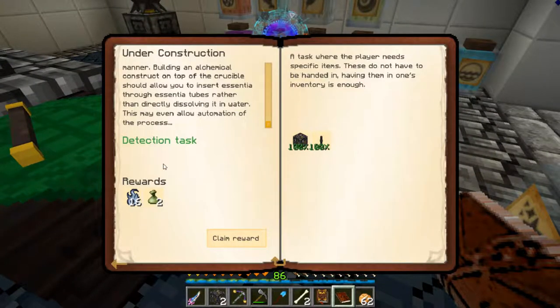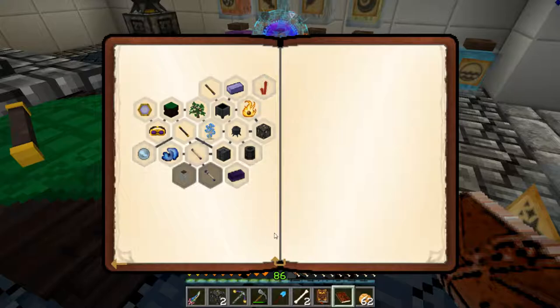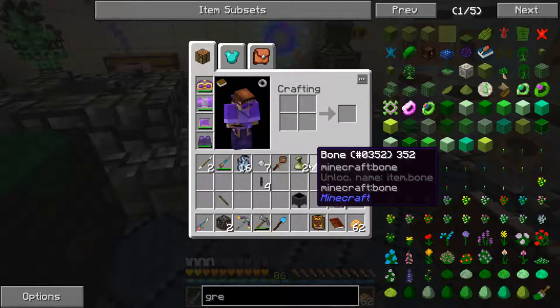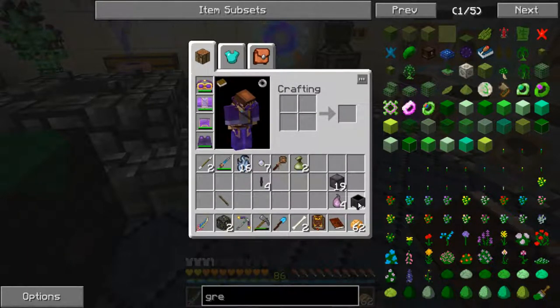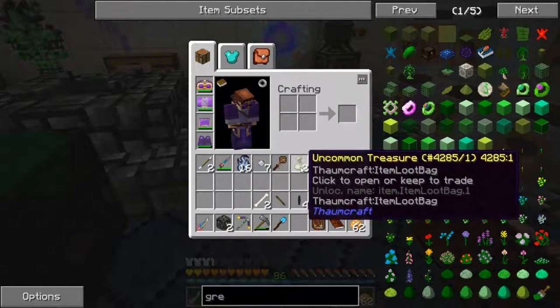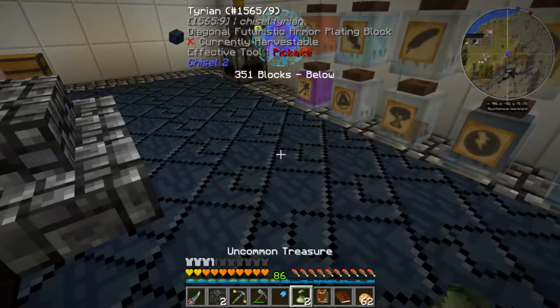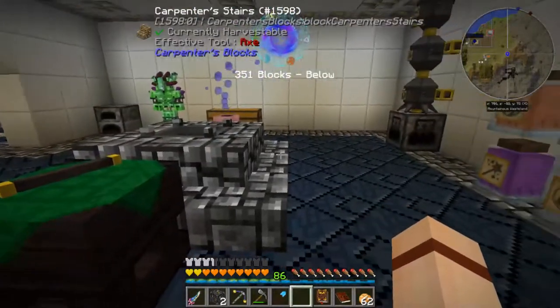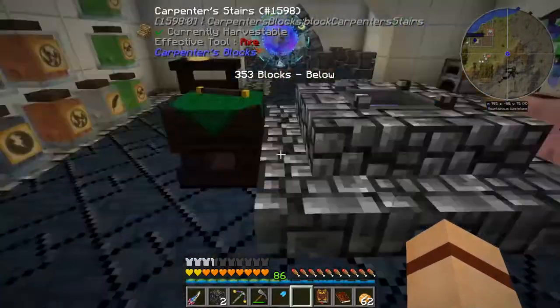Do we have a reward to claim? Yes - we get 16 elementum, which are a good source of heat, and two uncommon treasures. Let's go ahead and claim those. Let's take a look at what we got in our treasures - we got a knowledge fragment, some more gold coins, and two ender pearls. Not too bad.